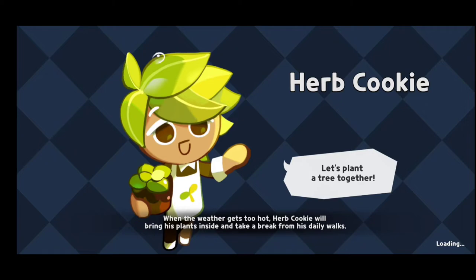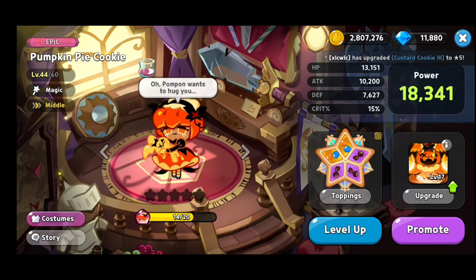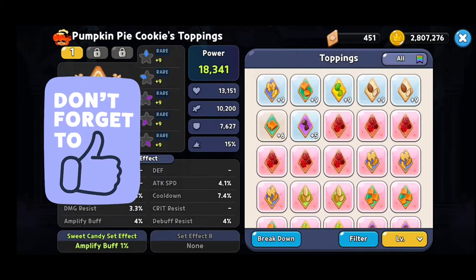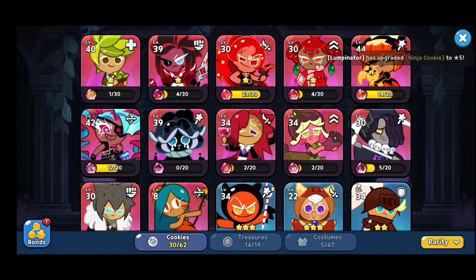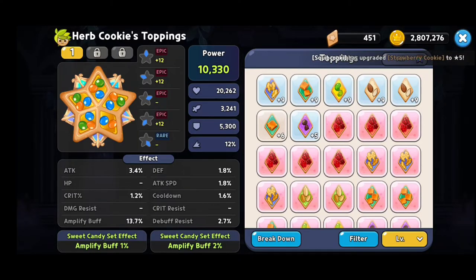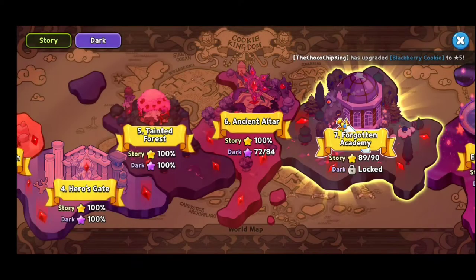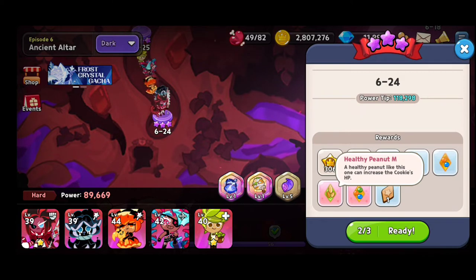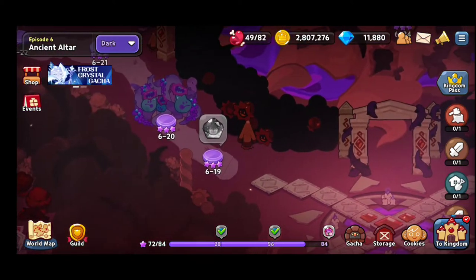Let me show you how to upgrade your cookie and why you need to reach Chapter 6 in the main story. This is a really, really good cookie — you can also upgrade her skill. We're gonna talk about toppings. Some of these are rare ones, but I'll show you the best ones I have. Almost all of them are epic. After Chapter 6, you go to World Exploration, switch to Dark Mode, and only at Chapter 6 will you have epic toppings. Every time you fight there, you'll get epic toppings — it takes a lot of energy, so don't waste it. This is the first place you're gonna start farming for toppings.